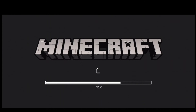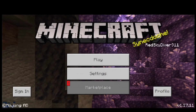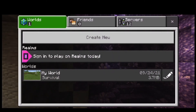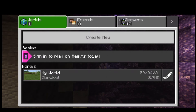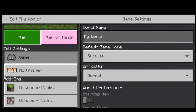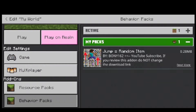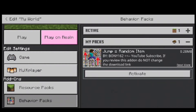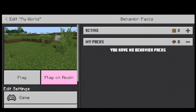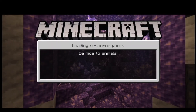Now open Minecraft and go to Play. You can either create a new world or use an existing one. Before that, we need to do some settings. In Add-ons, go to Behavior Packs and you will see that our mod is there. Activate it from there. The mod is now activated — let's check it out!